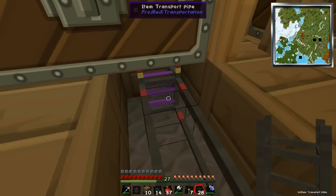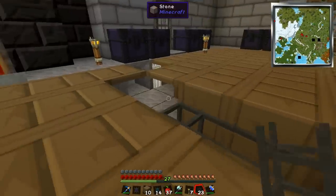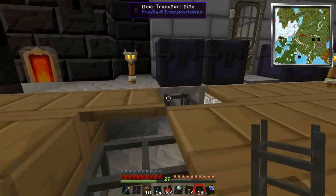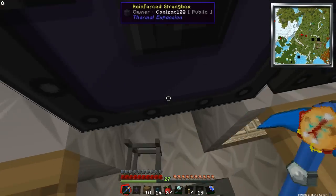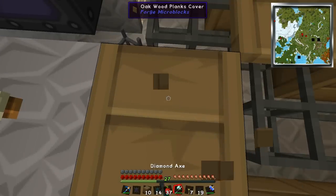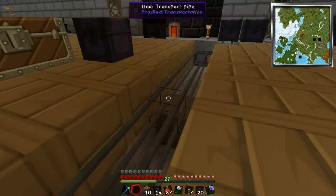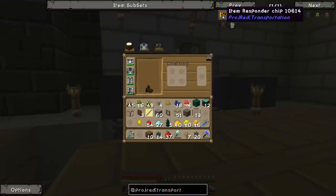We connect these up and you'll see, kind of like logistics pipes, they've all gone red. As soon as we hook it up to something it'll all go green. You need an interface pipe at the connection - not just a normal transport pipe, that just will not work. So let's put one of these down, and things should go green. There we go, beautiful. These pipes also have a nice elongated connected texture that buildcraft pipes just don't have.